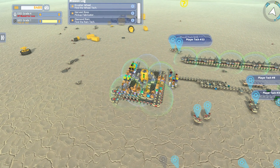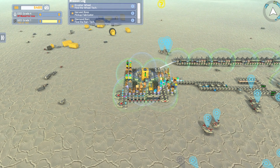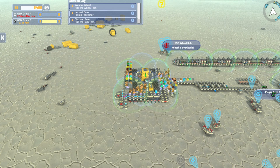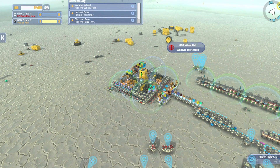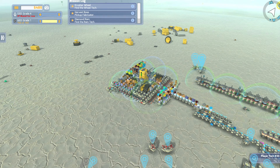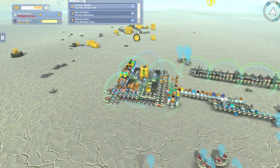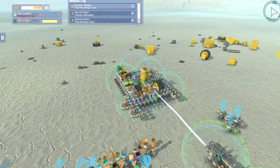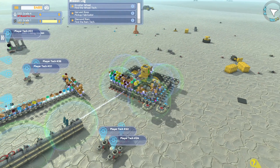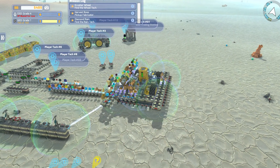We're going to have it go ahead and start taking some of this stuff off and refining it with the blocks that we have over here. I do actually have a bot right here that I can click on and take it over, and we'll watch everything that happens. I want them to take off the majority of this stuff, then I'll turn it around and have it take off the other side so we'll be able to leave this guy here as it refines some of these blocks.